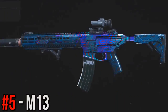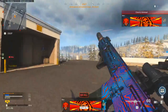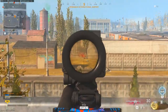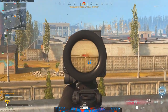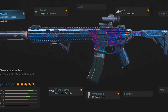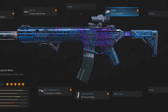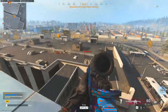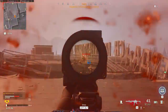Breaking into the top 5, at number 5, I've got the M13 — the laser beam itself. When you want to talk about a no-recoil weapon, the M13 is that weapon. This thing can shred at some seriously long ranges, just because it is so easy to control and the range is so good as is. So all around, it is easy mode with the M13, especially with the attachments I run. I've got the monolithic suppressor, the marksman barrel, the commando foregrip, the 60 round mags, and of course the VLK 3x optic. And despite the mobility taking a decent hit with this setup, it doesn't really feel all that slow, and it's got literally no recoil whatsoever, so it is incredibly easy to use.